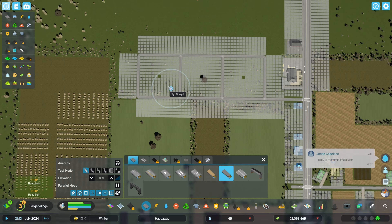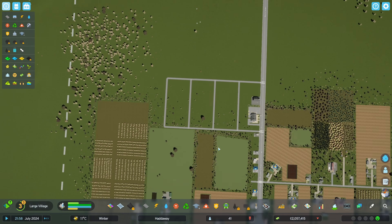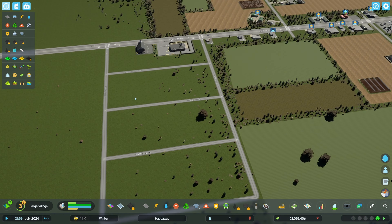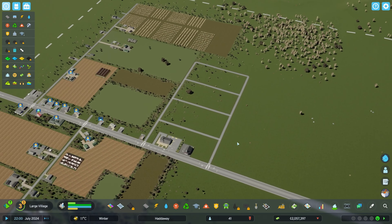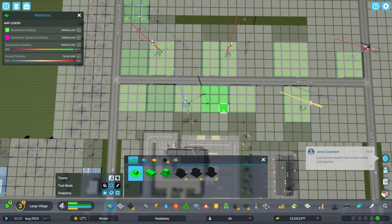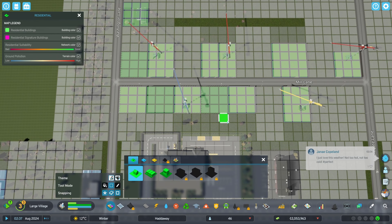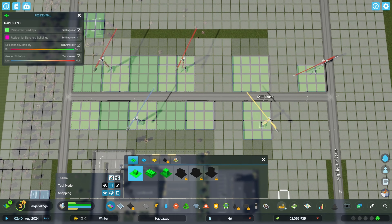There we go. I ended up deciding to go with longer blocks — 112 meters by 224. Then I started zoning in low-density residential: a mix of 3x3, 3x4, and 4x4, North American and European styles for a little variety.